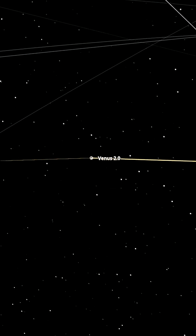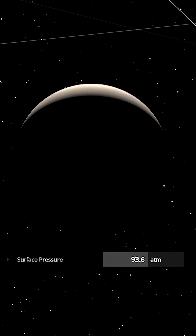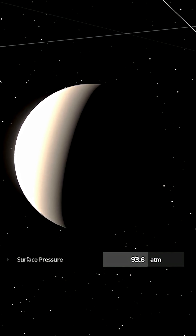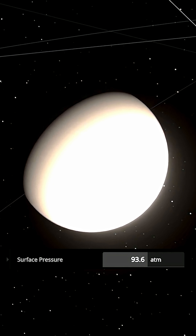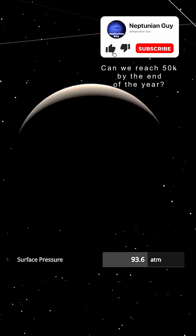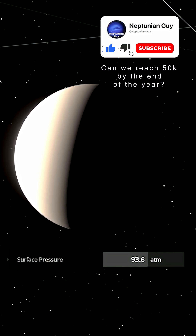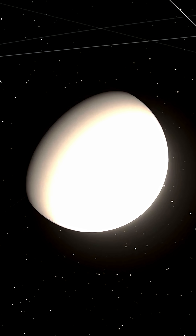Why is that? Let's go have a look at its surface pressure. As we can see, with all those collisions, Venus is still the prime object at 93 atmosphere pressures of Earth. So the greenhouse effect here is still way too high, even with the collisions of the other objects changing the composition a bit. This Venus is still just a little cooler than the normal Venus.